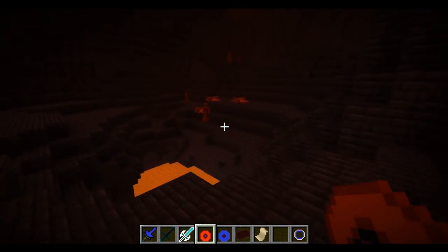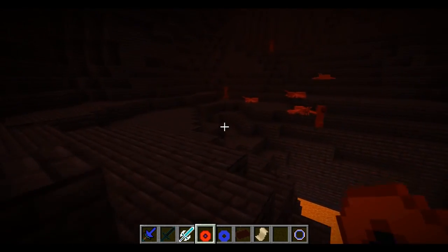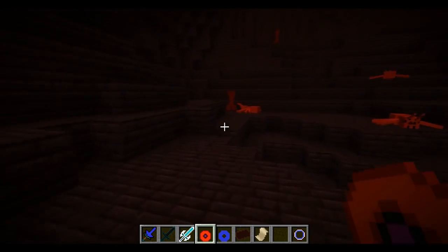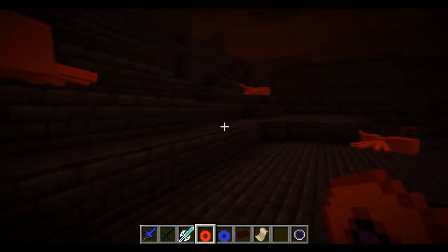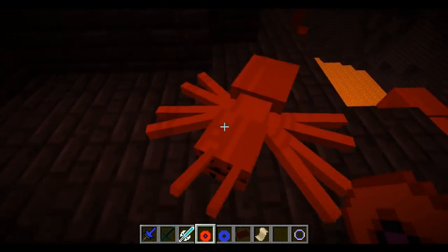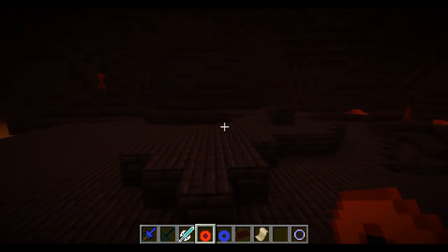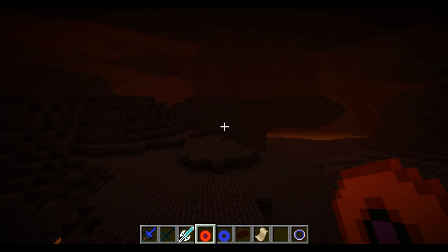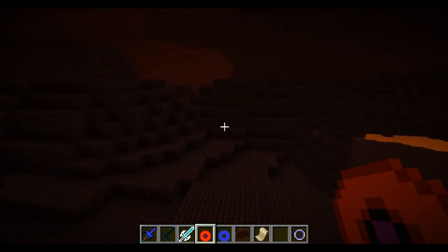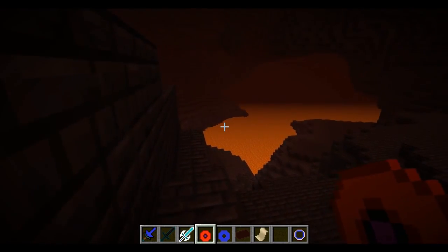There are also two new mobs - a hell spider and a hell creeper. The hell spiders light you on fire and the hell creeper's explosions are twice that of a normal creeper. They look a little bit different - the spiders have horns. That's pretty much all there is to show. This mod adds in a bunch of new mobs, two new dimensions, cool weapons, all kinds of stuff. If you want to check it out, the download is in the description. If you enjoyed the video, make sure to hit subscribe. Thanks for watching!